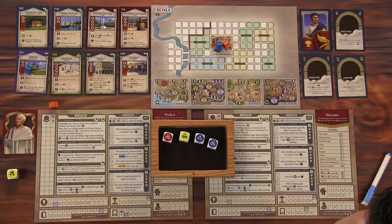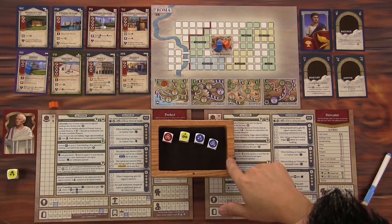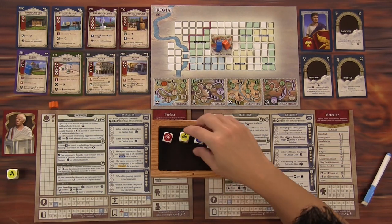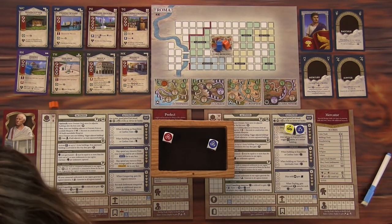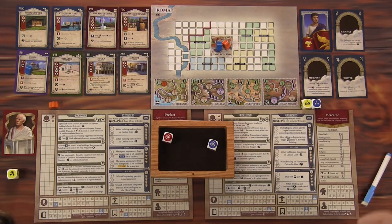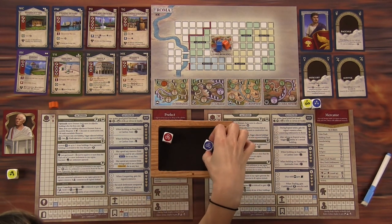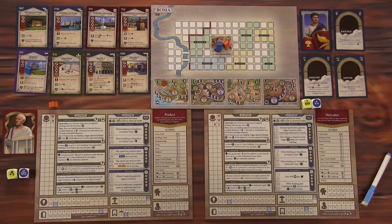I'm drafting twice. These are pretty good — I'm going to go with these two. And I will go with this one. It's like, do I want three bricks or a brick and two of something else? I'll go with the diverse choice. That last die does not get drafted, and then we just have to start taking our actions.